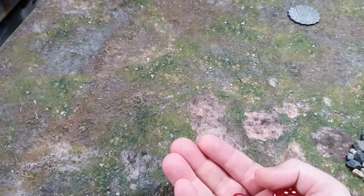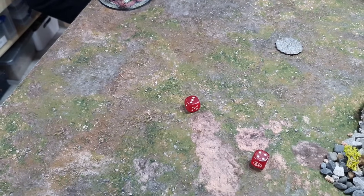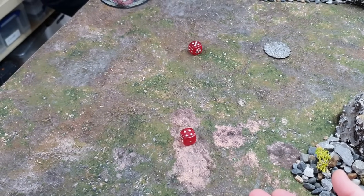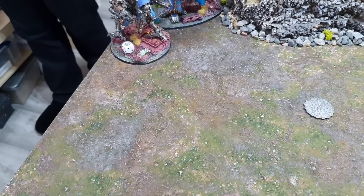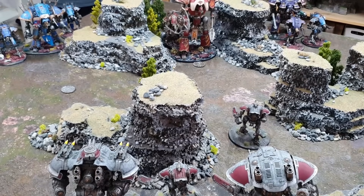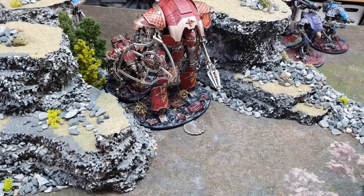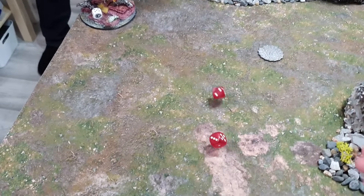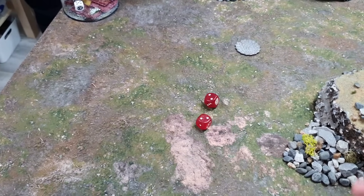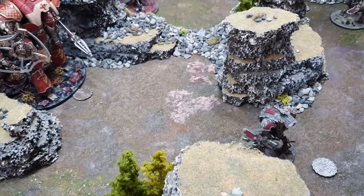One Shield Breaker missile wounds for D6+1 — six damage, half-dead. The Twin Siege Breaker Cannon gets two shots, one wounds through for another wound. Moving down the line, War Glaive number one fires a Thermal Spear at the enemy Knight Lancer — two shots, both hit, strength 12 vs toughness 12 wounding on fours. Re-rolling a wound fails both. War Glaive number two fires at the same target — one hit, one wound, failing the 4+ Invulnerable save: four damage.